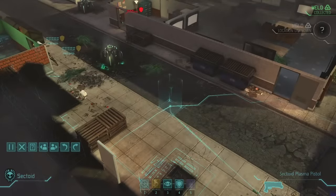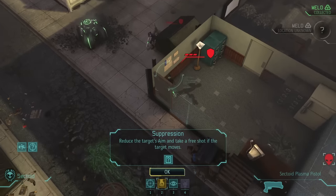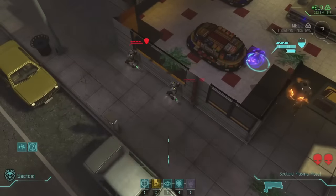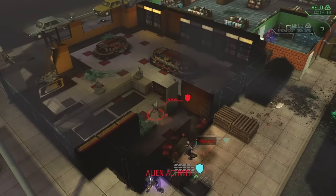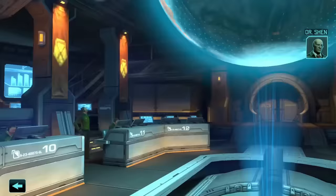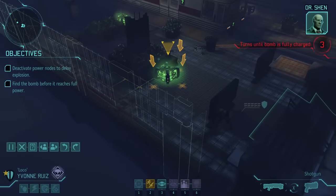Remember all those times a thin man spat poison at you or a floater descended from the heavens right behind your team? Now you can return the favor and do it right back to the AI. The less cool part is that mind control only lasts for three turns, and you can't intentionally damage your alien puppet until they become an enemy again — at least not with your psionic powers. You can, however, throw them directly into the line of fire in hopes that the AI will take care of them for you. After more successful missions, more psionic and class-based promotions — you know the drill.